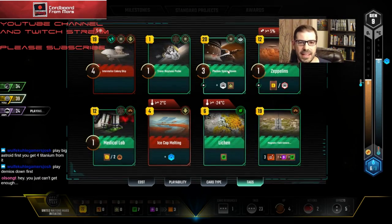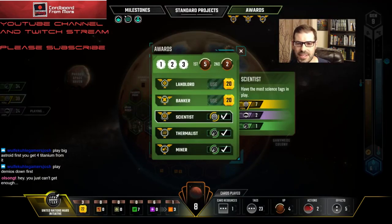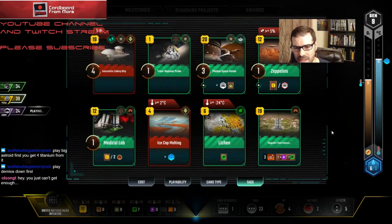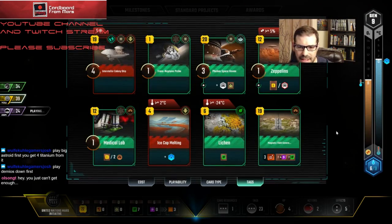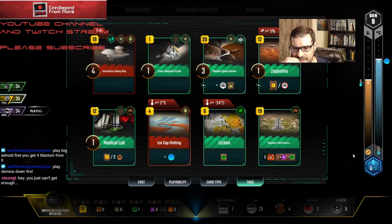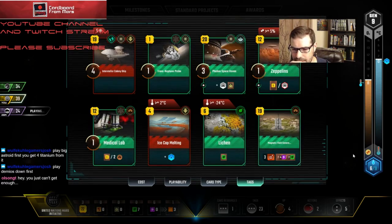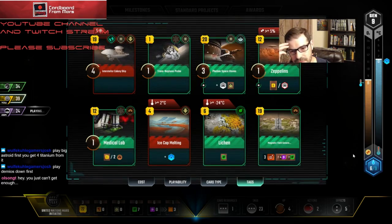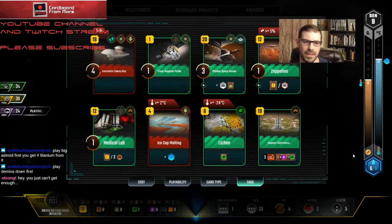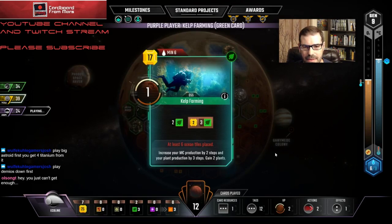Martian Rails — I don't totally get that either; I don't think it's going to have time to pay for itself. I'm going to go ahead and play Mass Converter and discard Heat Trappers, then skip. I wouldn't necessarily have played Mass Converter if I wasn't planning to play these three space cards, but the six credits I get off it makes it virtually free. It's another science tag just to make absolutely certain I bury everybody in Scientists. Magnetic Field Generator is pretty good right now — that's a good combo with Mass Converter, giving me three points and two plant production. I'll play Farming.